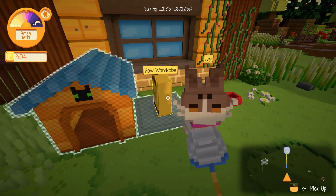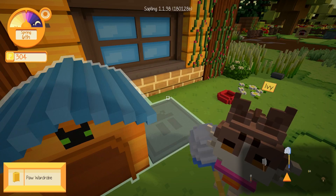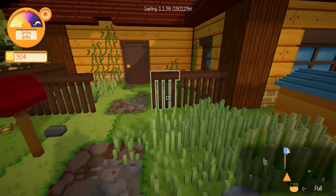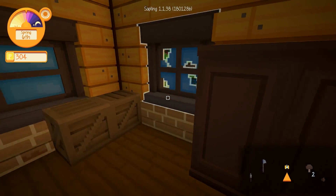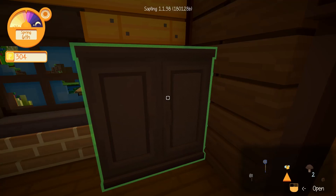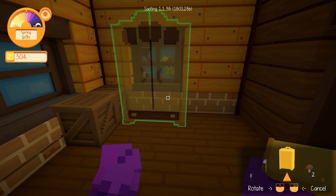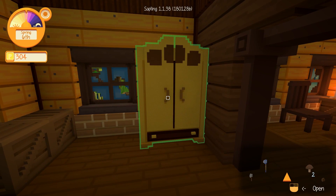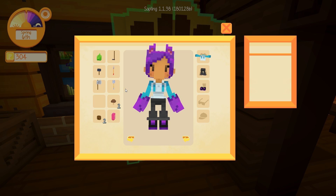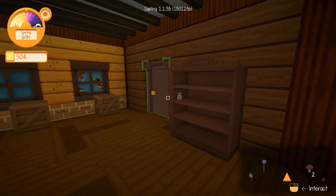Oh my goodness — did you find an entire wardrobe? Ivy, how did you get this home? We might as well put this right in the house — we could use this instead of the wardrobe that we had before. We'll just have to break this one first. Seriously Ivy, I have no idea how on earth you managed to bring this thing home. That is very, very large for one little kitty to drag to our front door. But yeah, this is where we can actually change our clothes — so that's good to see. I noticed that on one of the little hints that we saw when we slept in our bed.